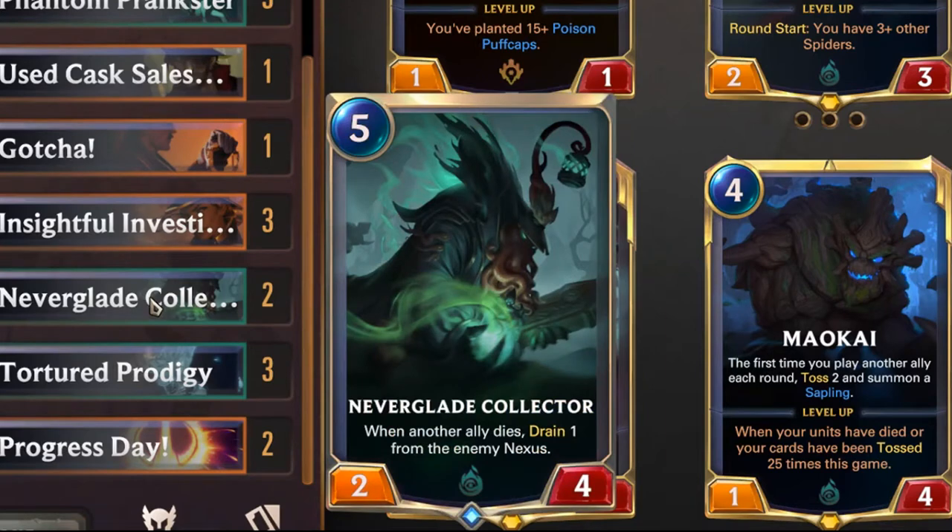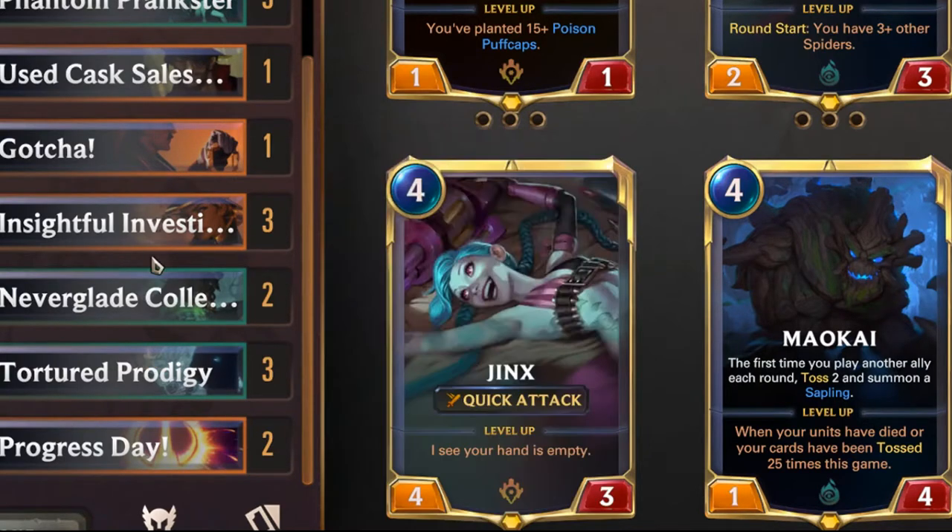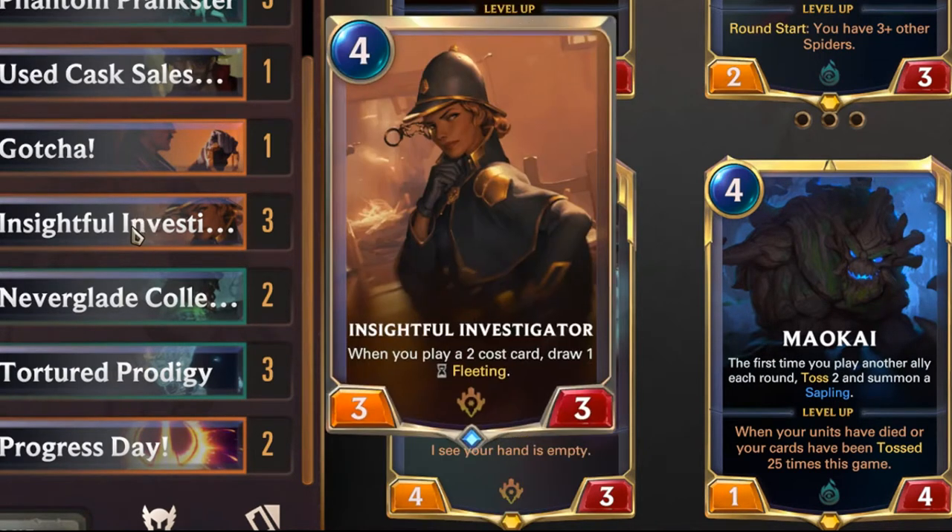How it works: you have the Neverglade Collector — when an ally dies, drain one from the enemy Nexus. You have the Tortured Prodigy — when an ally dies, refill your spell mana. And then you also have the Insightful Investigator — when you play a two-cost card, draw one and it's fleeting.